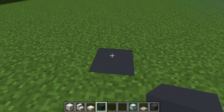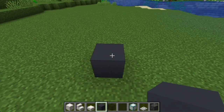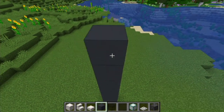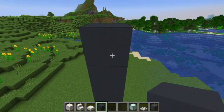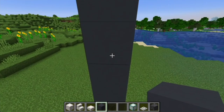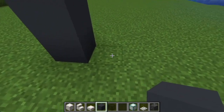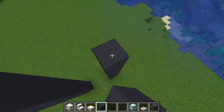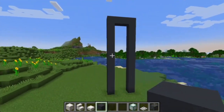We're going to place one block of gray concrete here and on top of this we're going to add 11 more, so it'll be 12 in total. Now two blocks away from here you're going to place another one and bring it up to the same height as the other one, then bring it across like this so you have this big structure over here.